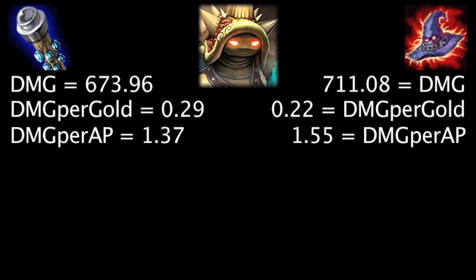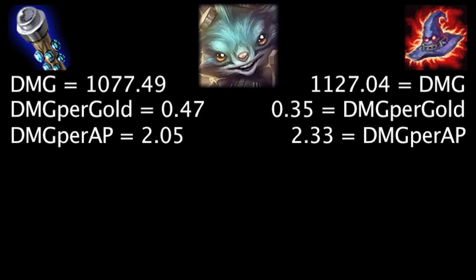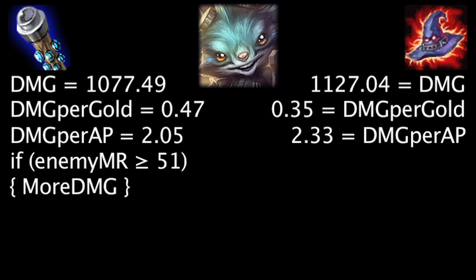On Rammus, at first the Death Cap will deal 37.12 more damage, the Void Staff will grant 0.07 more damage per gold, and the Death Cap will deal 0.18 more damage per ability power. Against 56 magic resistance, the Void Staff will deal more damage than the Death Cap. On Rumble, at first the Death Cap will deal 49.55 more damage, the Void Staff will grant 0.12 more damage per gold, and the Death Cap will deal 0.28 more damage per ability power. Against 51 magic resistance, the Void Staff will deal more damage than the Death Cap.